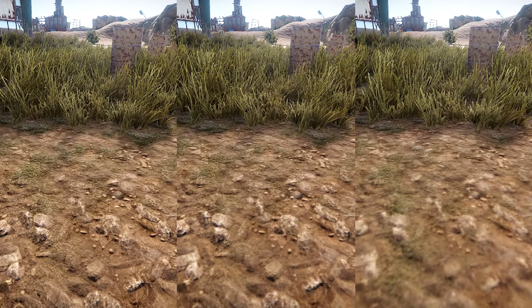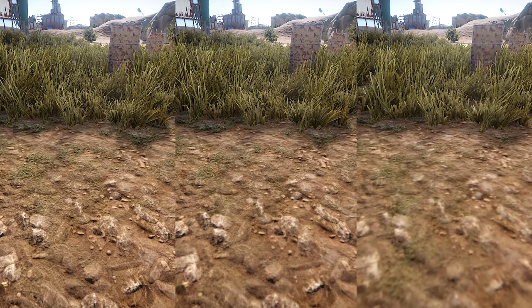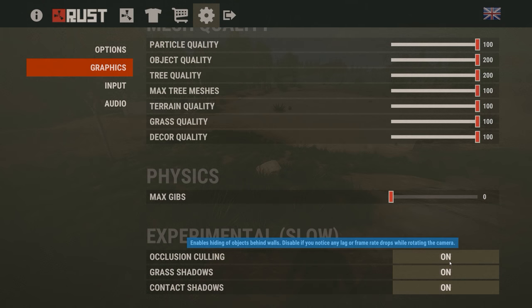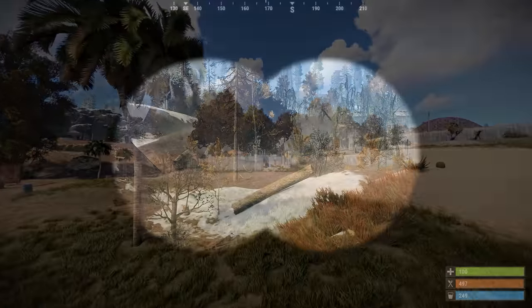Terrain texture quality should now properly downscale in line with whichever settings you use, with obvious benefits for vegetable-based machines. Something else that might be worth turning off is occlusion culling, which at the moment isn't giving the advantages that it should, so it's probably best to experiment and see which setting works best for you.